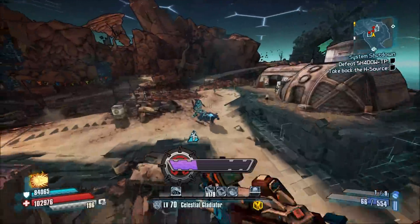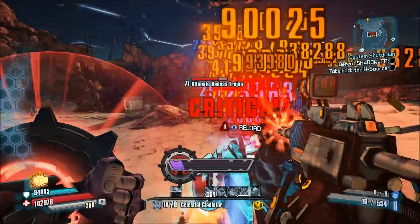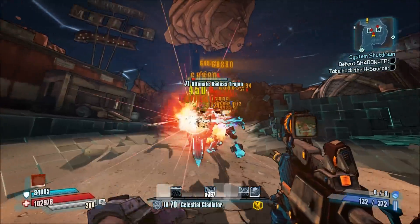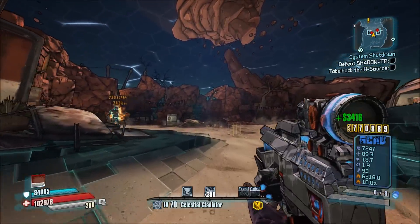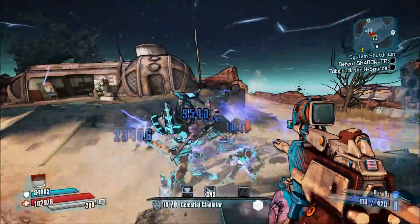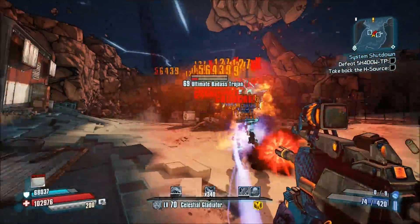Correct me if I'm wrong on that. But as you can see here, this thing is pretty nice for getting a lot of Maelstrom stacks on Athena, and it fires really fast. If you're on 360 or PS3, I would be surprised if you could not hit the fire rate cap with just a couple of fire rate enhancement skills. So that's pretty interesting.